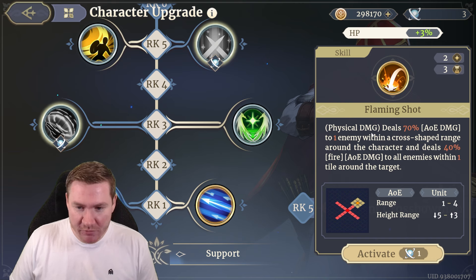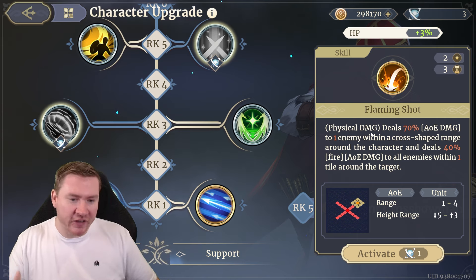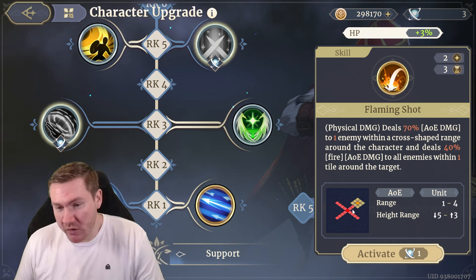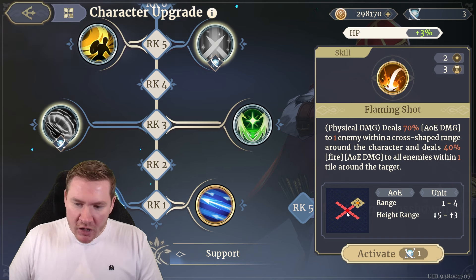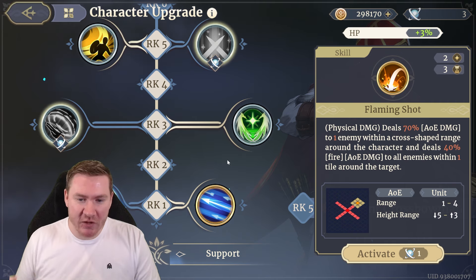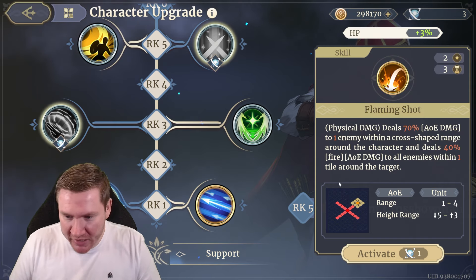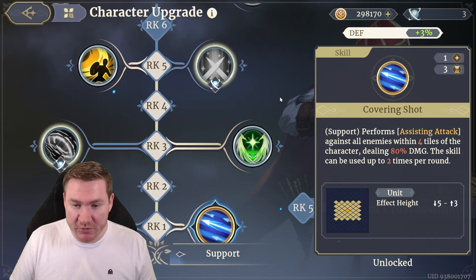Flaming Shot is also a really viable option. I like stuff happening passively between my active turns — the more I can get them to do that I'm not controlling, the better for my play style. But this is also a fantastic skill that I almost went with. It deals 70% AOE damage to one enemy within a cross-shaped range and deals 40% AOE fire damage to all enemies within one tile around the target. So the flame arrow hits the target and everybody around it takes AOE damage as well — I think that's so cool. But for my play style, I went with Covering Shot.